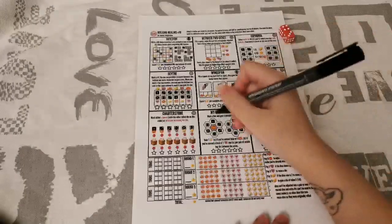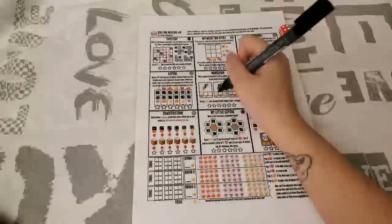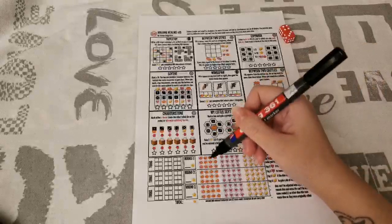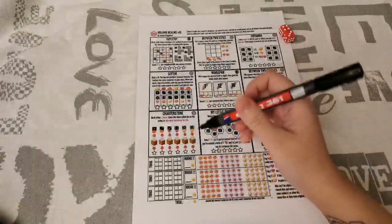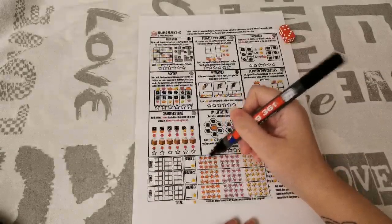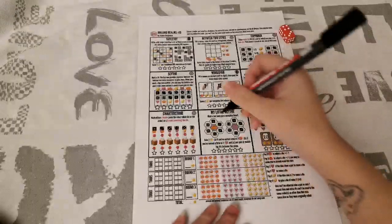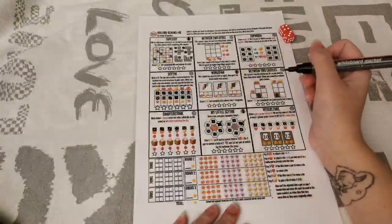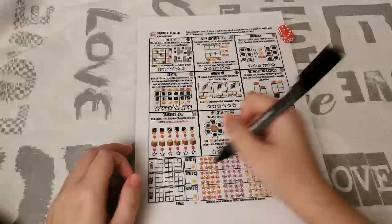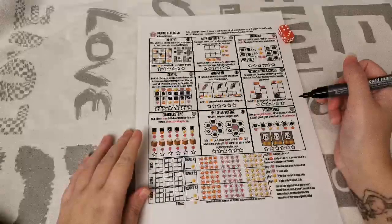Then we have My Little Sight. You mark off a hex and get a resource. At the end of the round, you check if you've circled at least 7 pumpkins — if so, you get a point. At least 7 hearts gets another point. You also check for pairs — if you have both of the 2s, that's a pair and gets a point. You can never earn more than 6 stars in a realm even if you'd otherwise qualify for more.